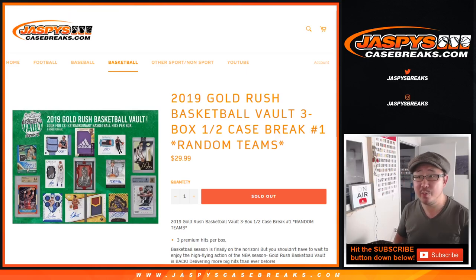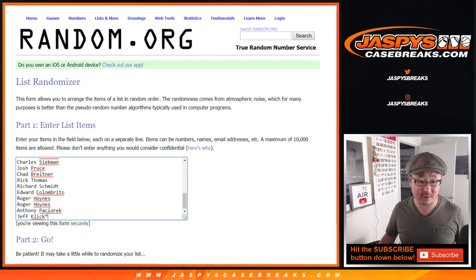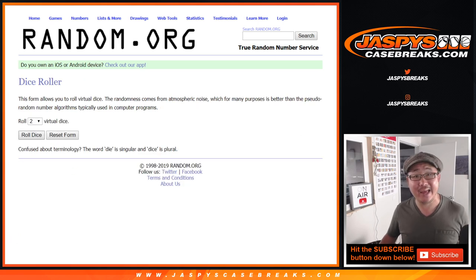Hi everyone, Joe for jazbeescasebreaks.com on a Wednesday, coming at you with 2019 Gold Rush Basketball Vault. It's a three-box, half-case break, random team break number one. Big thanks to all these wonderful people for getting into the action. All 30 teams are in. Let's roll it and randomize it.